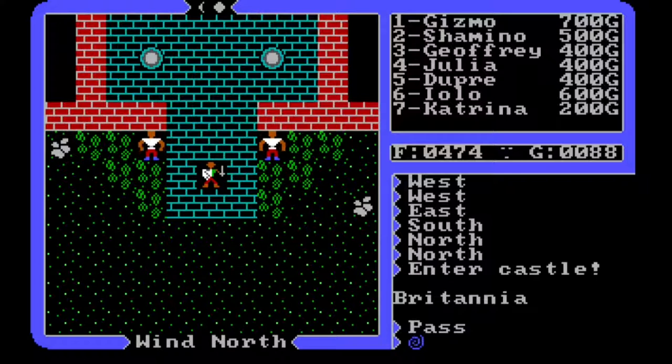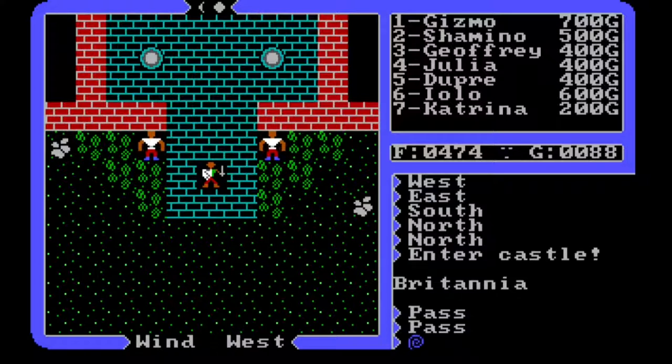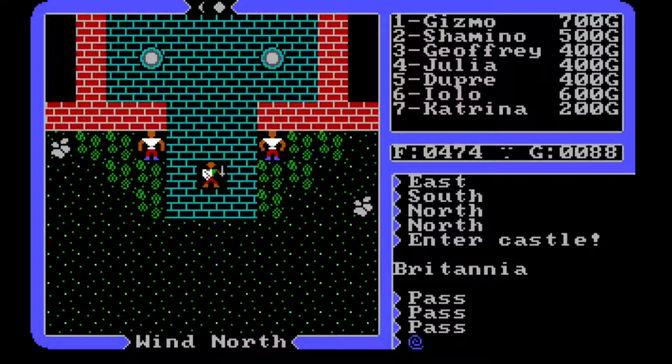We are pretty much right where we left off. We are at Lord British's Castle. I am intrigued by the bit of information we got last episode saying that near Dungeon Hythloth there is a lighter-than-air device. What I think that means is that is the exit of Dungeon Hythloth. But we're going to check that out.